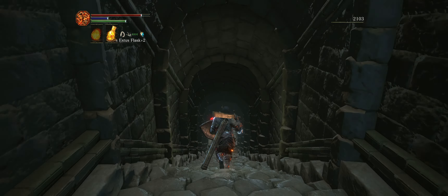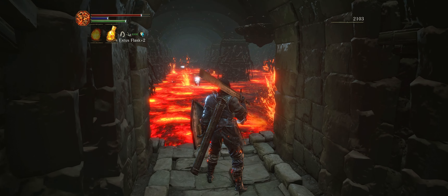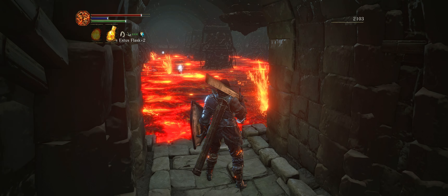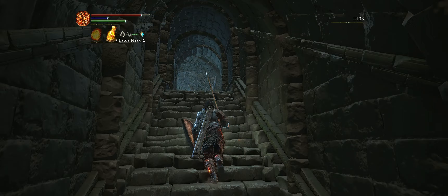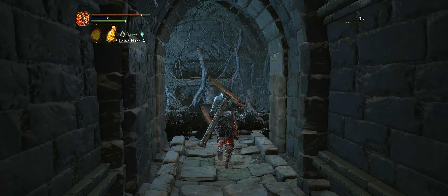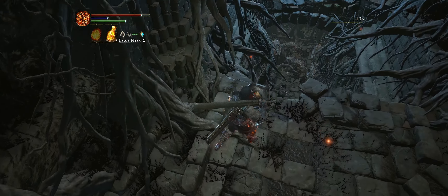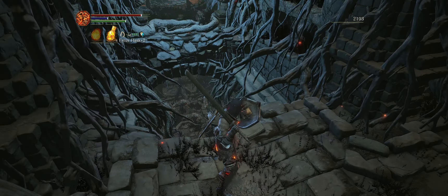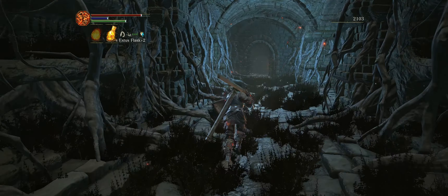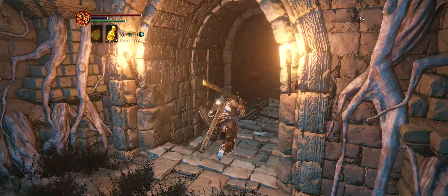Alright, enough about that — let's continue. If we go down this stairway here, you'll notice there are a few items in the lava. I don't recommend getting these items yet — we will get them in a later video. We don't have quite enough health to go running in there guns blazing.